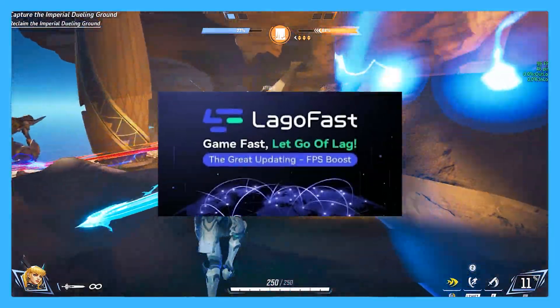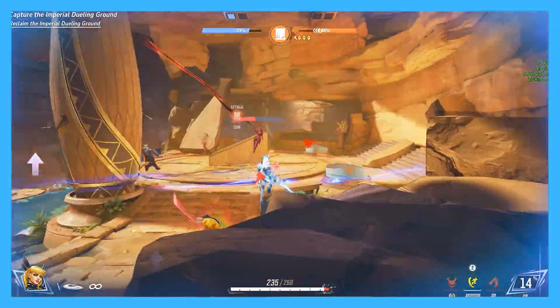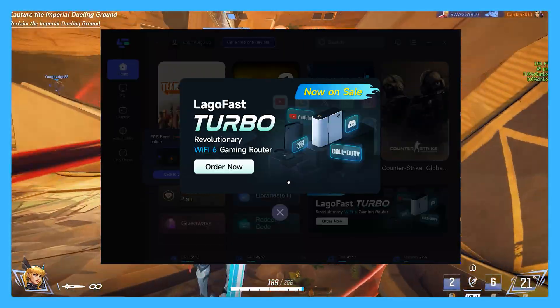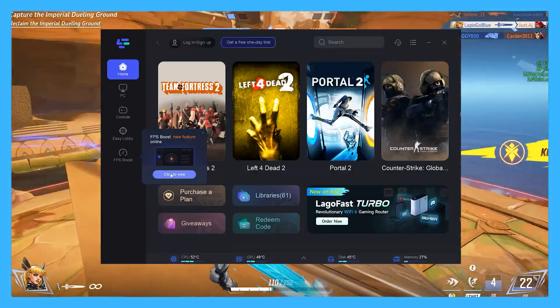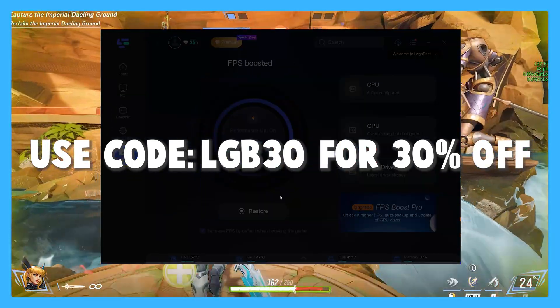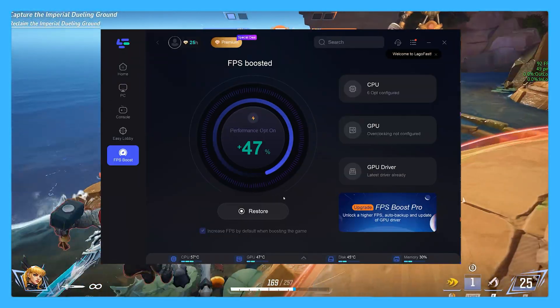Best advice: head on over to Lagofast, the FPS booster and high ping reducer software. It's free — the extra charges only cover optional extra features. But if you want to consider upgrading in the future, use my promo code LGB30 for 30% off. This software is 100% trustworthy — check the reviews, feedback is well-received.